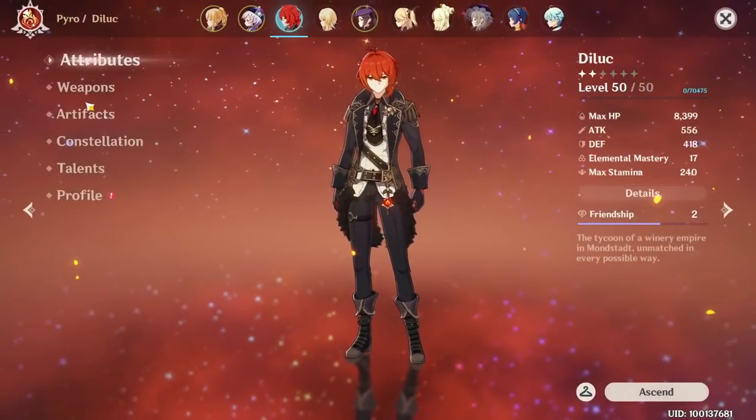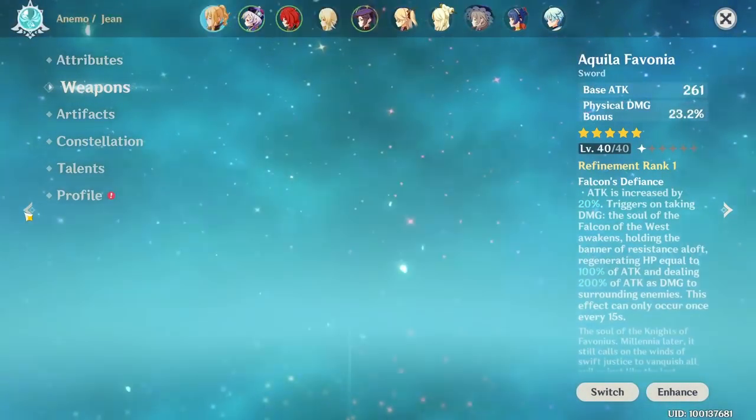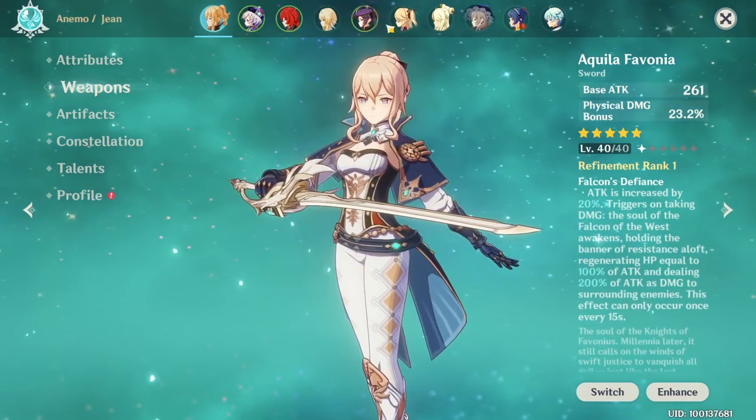Besides the main level, there are weapons. Each character has an archetype, and based on that archetype they can use sword, claymore, bow, catalyst, or polearm.